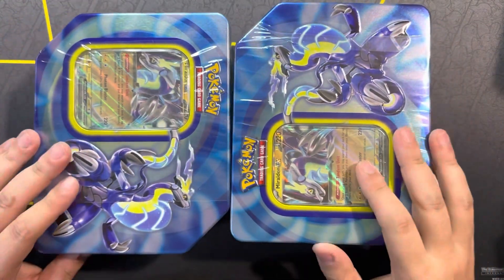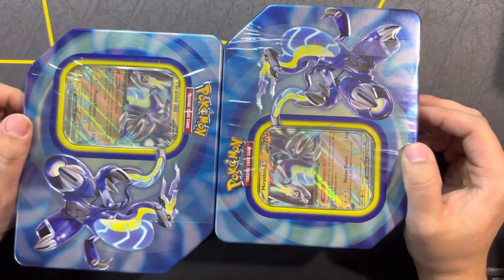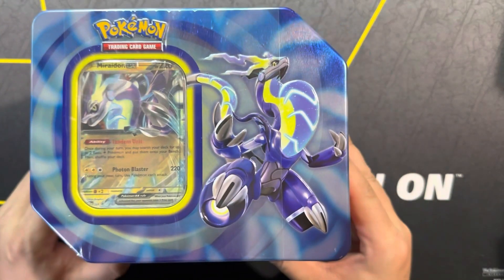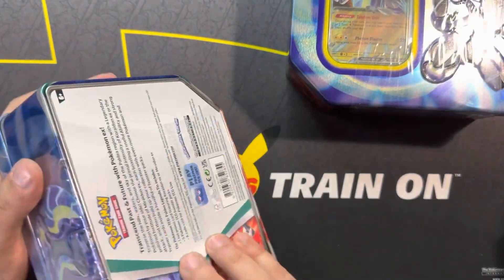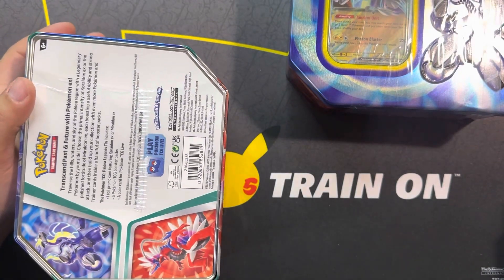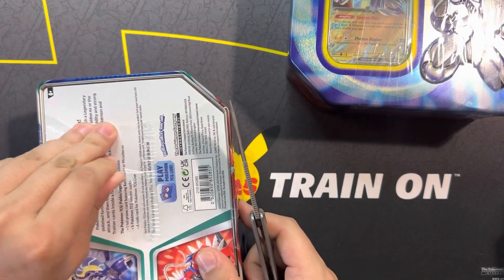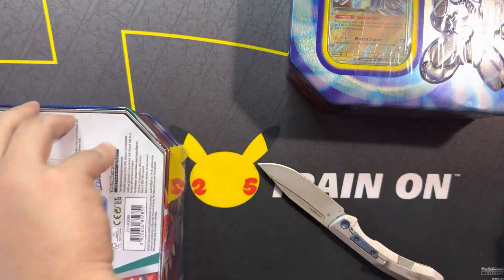With the release of Paldea Evolved, they released the Moridon and Coridon summer tins. Unfortunately, I was only able to find the Moridon tins, so we're going to be opening up two of those. It's basically like opening up one of each. I don't think that the Moridon or the Coridon had different arts from just Scarlet and Violet base, so I think it's literally just a reprint.